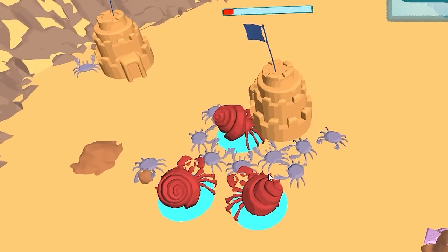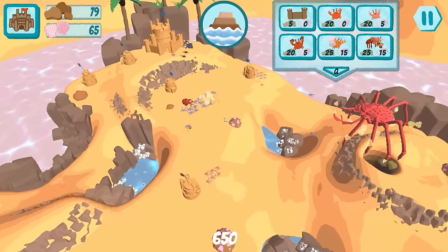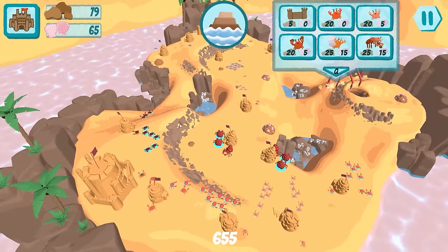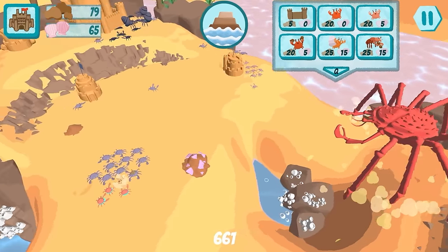These guys are probably going to die here — I think they're just too outnumbered to do anything about it, but that's not really my problem. We did break their castle. I just heard it break. Down it goes. Those guys were a nice distraction because now they have to fight my entire crab mass plus our giant.